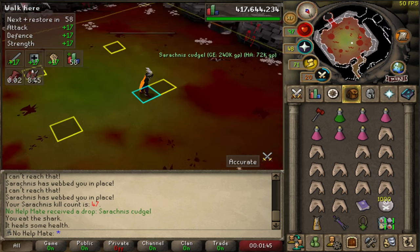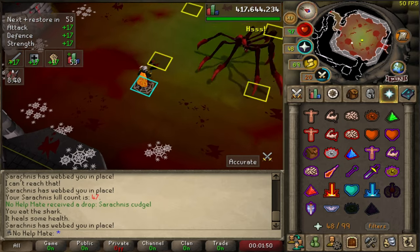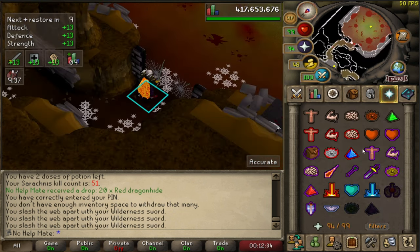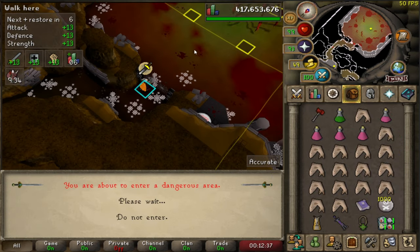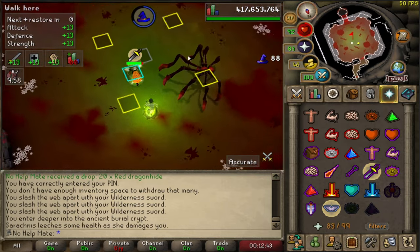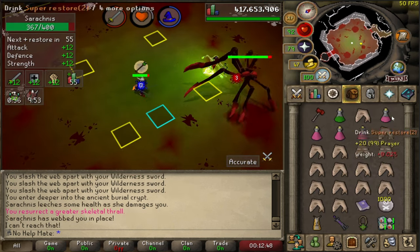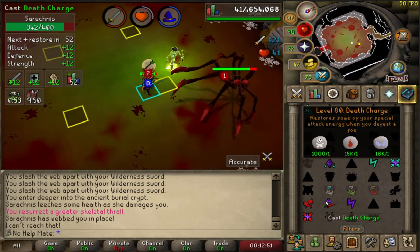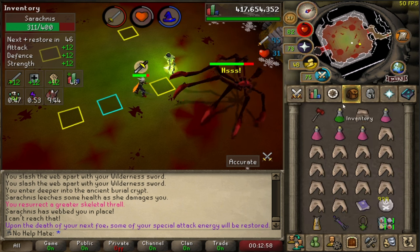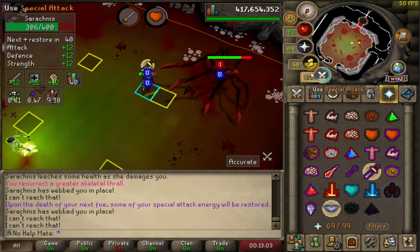No way — I was not expecting that! Of course, we get the Cudgel right away. Now, how do Thralls and Death Charge help in this fight? Right when you get in, summon a Greater Skeleton — he will help you deal extra damage throughout the fight. Then use Death Charge, and when you kill the boss you'll actually get more of your spec back. Make sure you use the spec to make it worth it. We should be able to kill this guy in about 50 seconds.